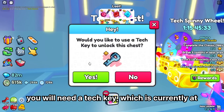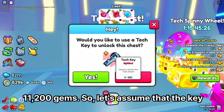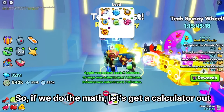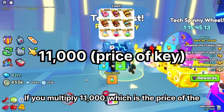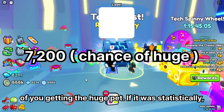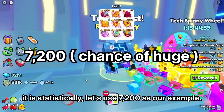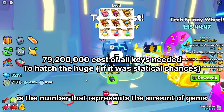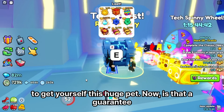In order to open the chest, you will need a Tech Key, which is currently at 11,200 gems. Let's assume the key is 11,000 gems. If we do the math — multiply 11,000 (the price of the key) by 7,200 (the chance of getting the Huge Pet) — statistically that gives us 79.2 million gems. That's the amount of gems you would have to spend on Tech Keys in order to get yourself this Huge Pet.